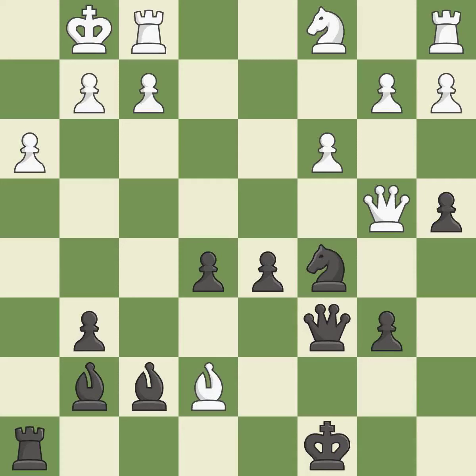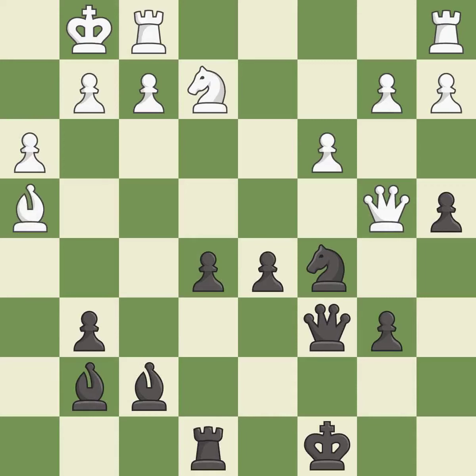This allows the knight to control more squares — it is good. The rooks can see each other now, allowing them to provide mutual defense. It is good. This wins a tempo by threatening a bishop and forcing it to move away. It is good. This misses a much better move — it is a mistake. This moves the bishop to a better location, allowing it to control more squares. It is excellent.